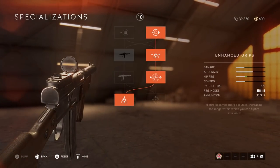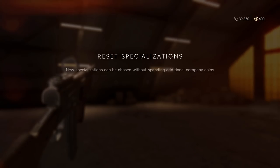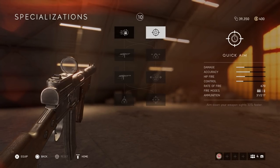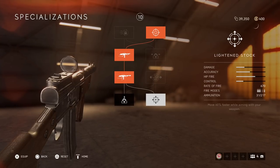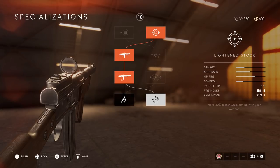As for the Sturmgewehr, I'm not going to show this for every class, but it works the same way. If you're a little bit more aggressive you can go all left. I personally would still prefer Quick Aim over Quick Reload, but it's kind of a personal thing. If I were playing very aggressively I could still pick Lightened Stock over Recoil Buffer — it kind of depends.